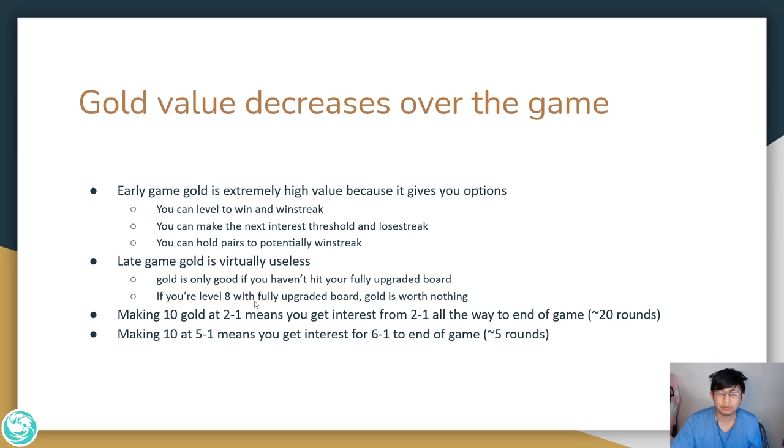Late game, your gold has almost no options. For example, let's say you're level 8 with a fully upgraded board — you can't go level 9 because it costs a lot, so your gold is essentially worthless. Often you're level 8 with 20 gold left in the bank, and that 20 gold is essentially dead. Worst case, you're level 9 with a fully capped board and all the extra gold is worth completely nothing.